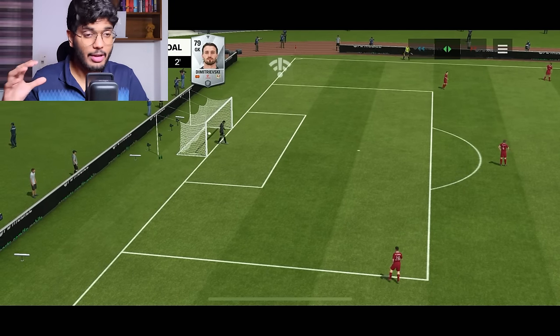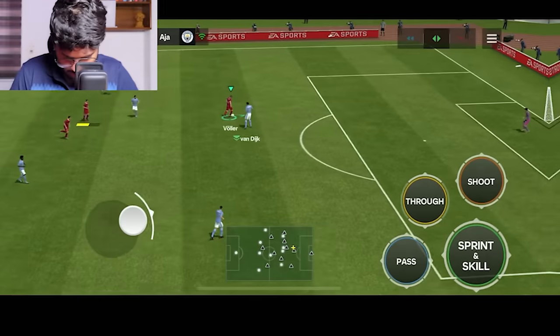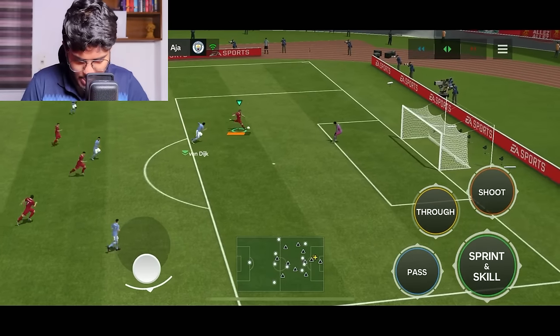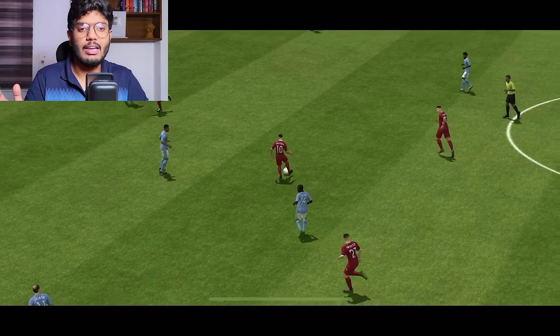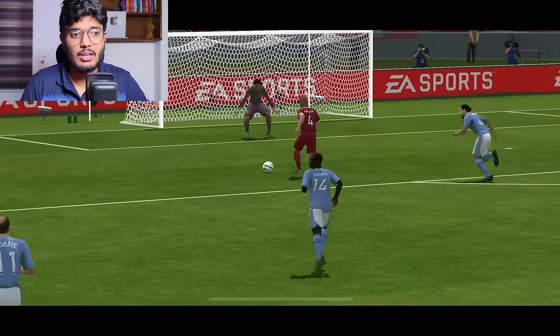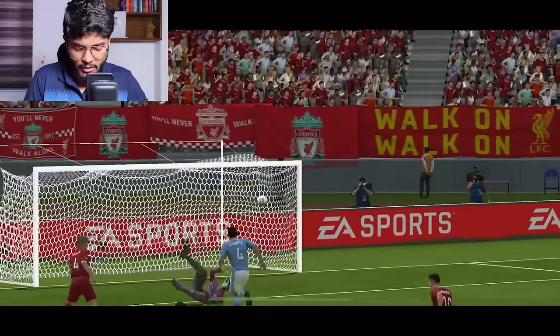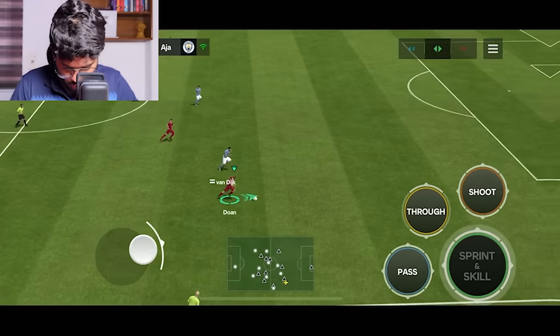First, I give my opponent the own goal to start one-nil down — that's done. Now for the comeback! Rudy Waller gets past Van Dijk quite easily and scores — an easy first goal. Then Florian Wirtz to Lautaro Martinez, Lautaro passes to Rudy Waller, he does a fake shot to stun Van Dijk and scores. That's the brace objective halfway done — one more goal needed.